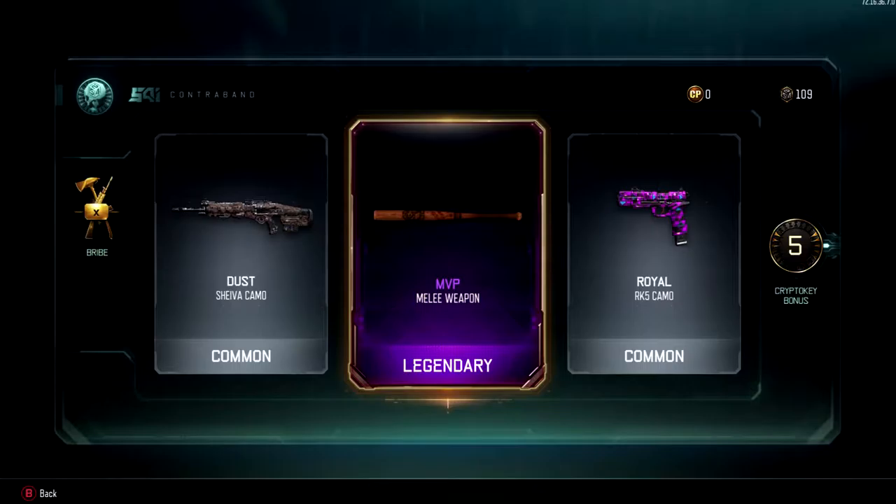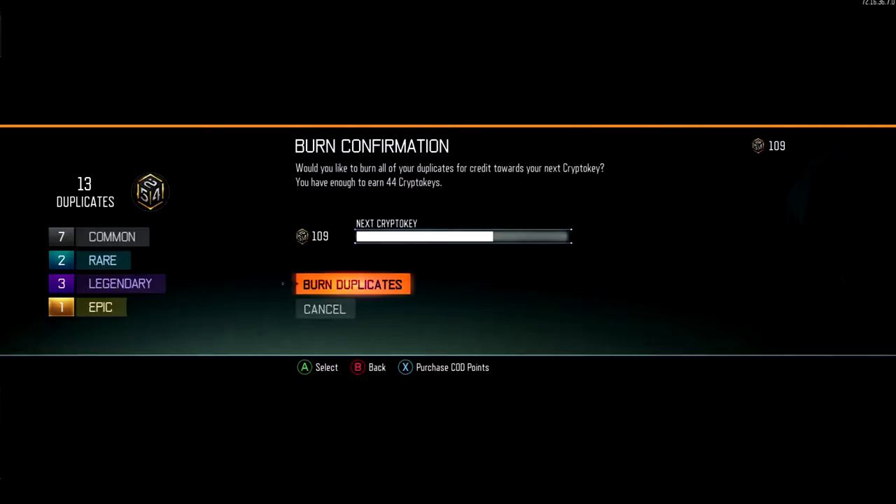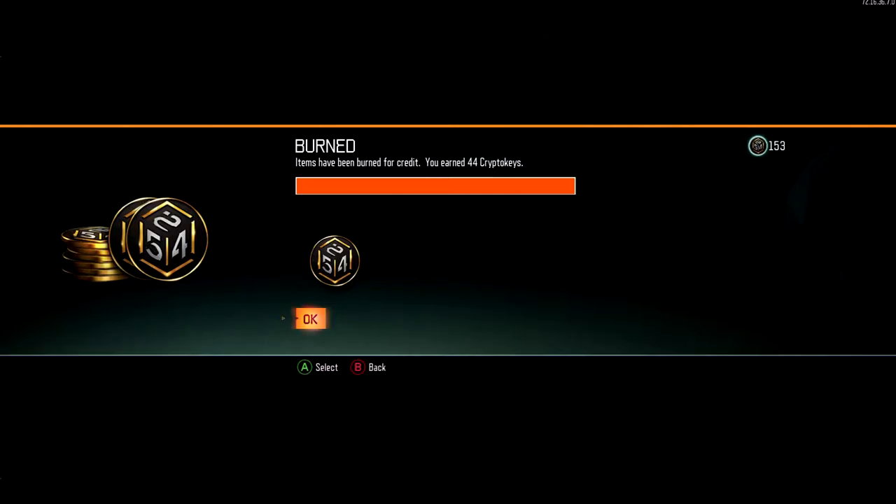Baseball bat — alright. I love the little taunts and stuff in-game that you do whenever you hit your reload button; you hear the crowd or whatever with that. Let's burn my duplicates — 13 duplicates, and there are some pretty high level ones in there, some epics and legendaries. 44 crypto keys — nice! Let's get another bundle.